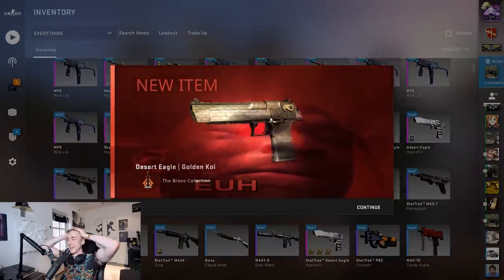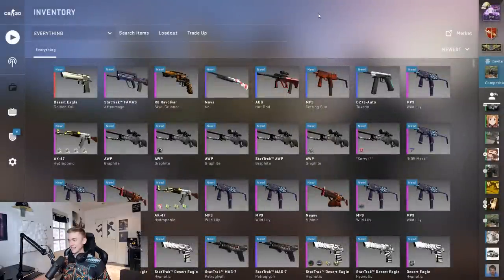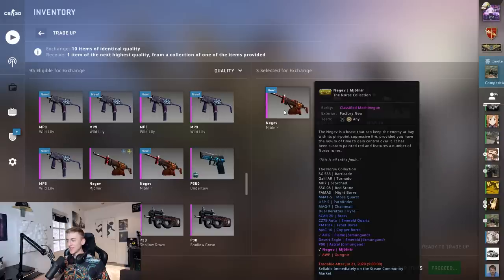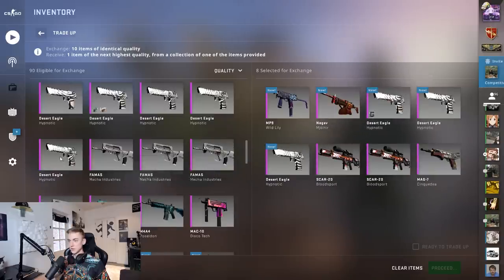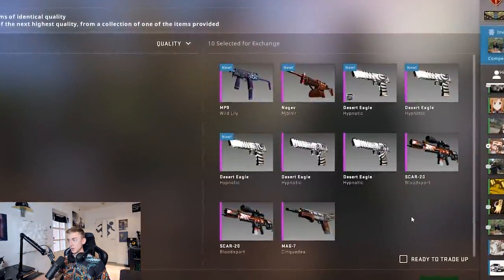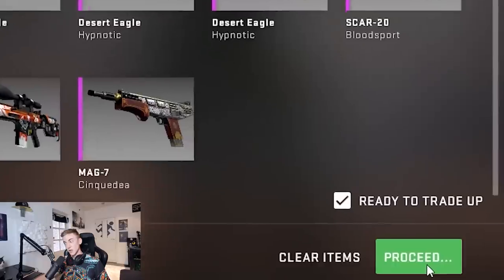It picked from the correct collection but the wrong item. Let's have a look at the float of that Golden Koi - that's upsetting. Right collection, wrong item. This time we're throwing in a Monia - it's factory new so we get the factory new Gungnir from it, which is the absolute dream. Let's also add in a nice Wild Lily and a Sync Rider, fill the rest with Desert Eagle Hypnotics with very low floats. Basically 30% at something good - the Gungnir, the Wild Lotus, or the Old Prince - all absolutely sick.